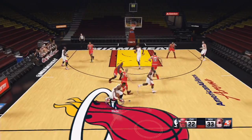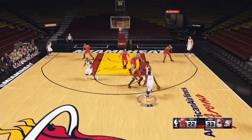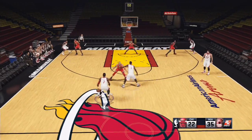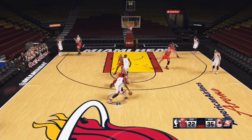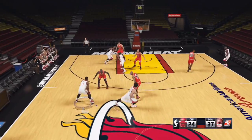Last but not least, you can make the screener slip the screen. Right before the defender touches the screener, press that screen button again and he will slip the screen and go to the basket to try to get an easy layup. That's Circle on PlayStation and B on Xbox. I don't know how that pass got through there, but it did!